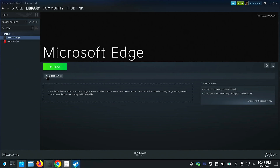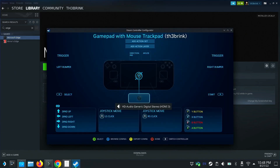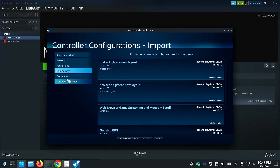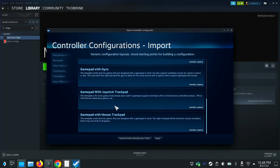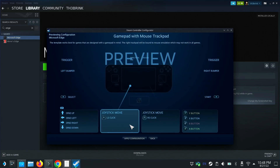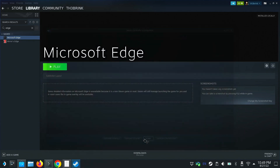Now let's select a controller layout — this is very important, it won't work without the right one. Go to Templates and scroll down to the bottom. Select 'Gamepad with Mouse Trackpad' — this is what's recommended by the Microsoft guide. Then — and this is where people often make a mistake — make sure to hit 'Apply Configuration,' then 'Done.' Once you've applied the configuration, everything should work. Note that it likely won't work in Desktop Mode; it works in Game Mode.